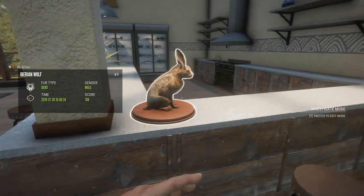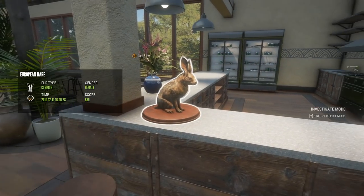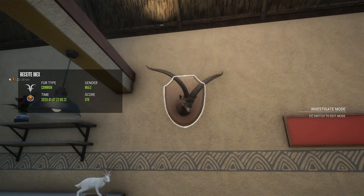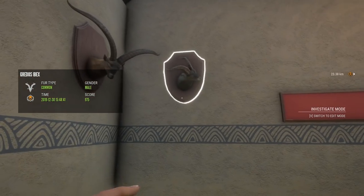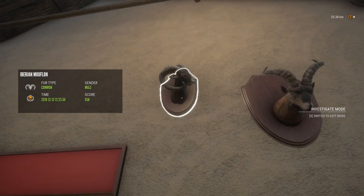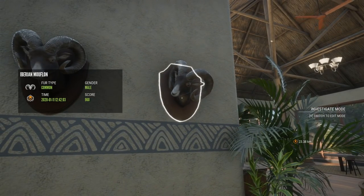There are two Rabbits over here: a common in that lighter color at 689, and a little Albino 661. We've got two Albino Beceite Ibex killed on the same day: 970 and 982. Diamond Gredos at 975, another Diamond Gredos at 972, a 958 Diamond Mouflon, and two more at 979 and 960.